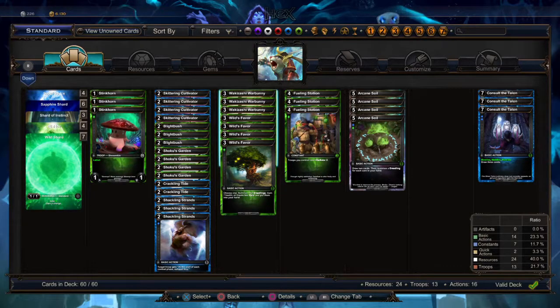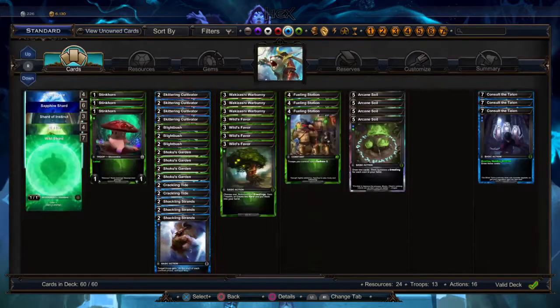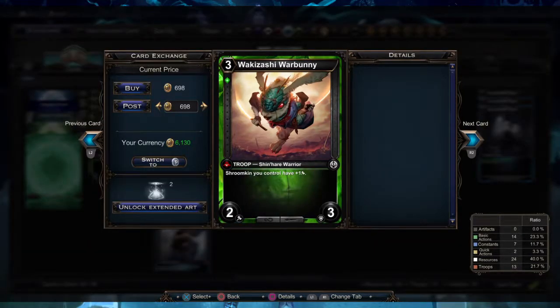I like using it because it gives you some options. That said, the card is kind of pricey — for a while I was only running two, and I had two Dread Deployment instead. As long as you have a Skittering Cultivator or a War Bunny, Dread Deployment will also make your four Dreadlings, and it might be a little more affordable.